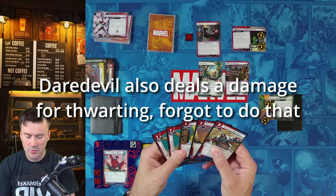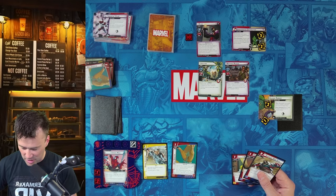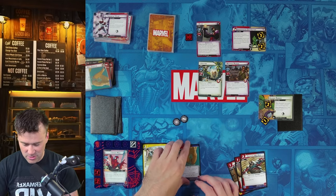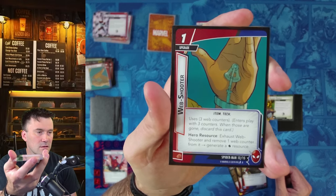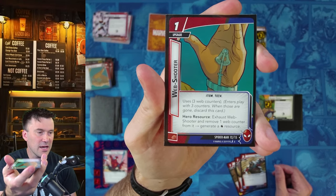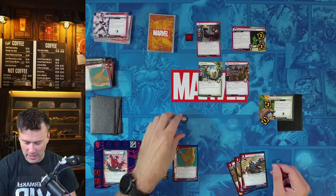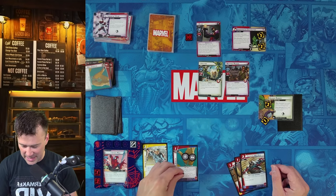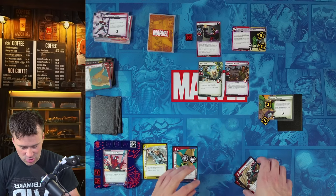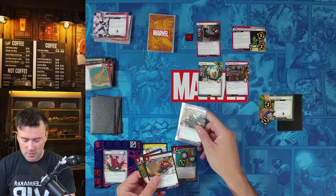Now it's Spider-Man's turn. We play Web Shooter — a one-cost upgrade that enters play with three web counters. You can exhaust Web Shooter and remove one web counter to generate a wild resource, which can count as any resource type. We want to use this to help pay for Swinging Web Kick and finish off Claw.